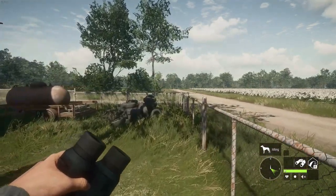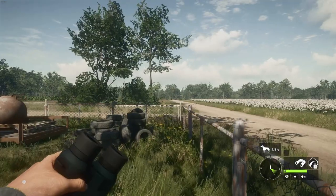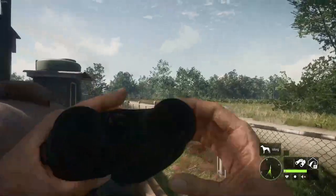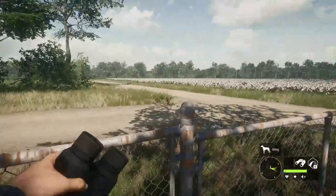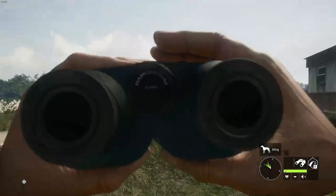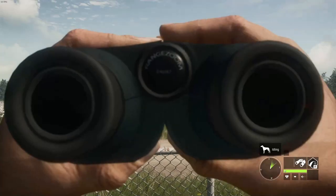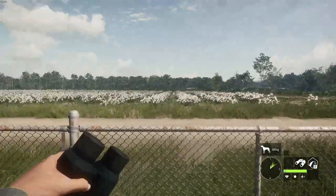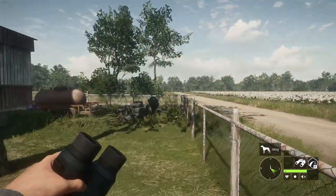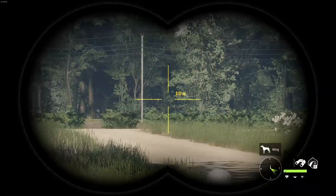What's up guys, in today's video in theHunter: Call of the Wild, I am here on Mississippi Acres on the brand new map, and I tell you what, it's absolutely amazing. In this video I got my first ever super rare animal and you're gonna be pretty surprised as to what it is. I actually got an extra rare and surprisingly it's the same exact rare as my super rare.